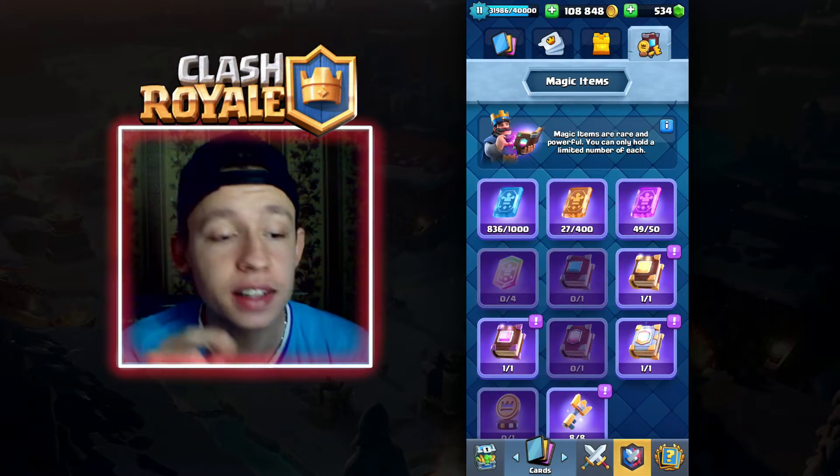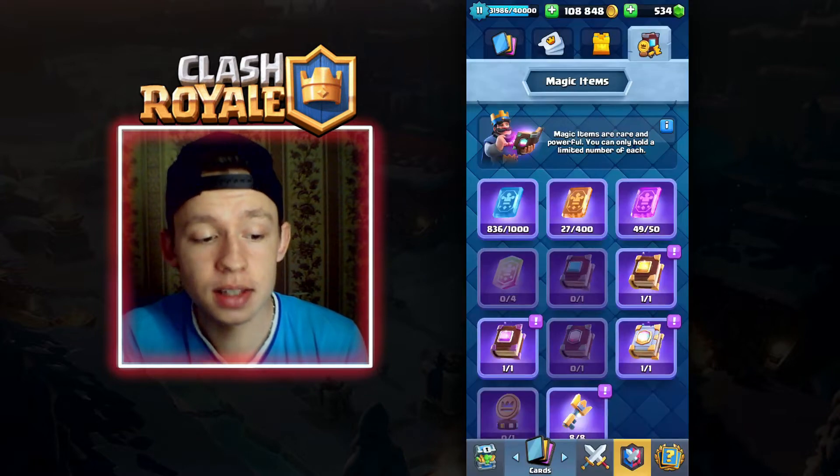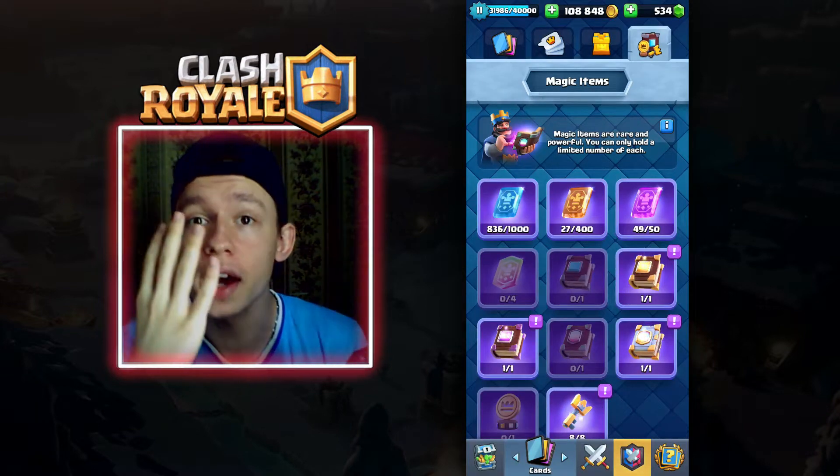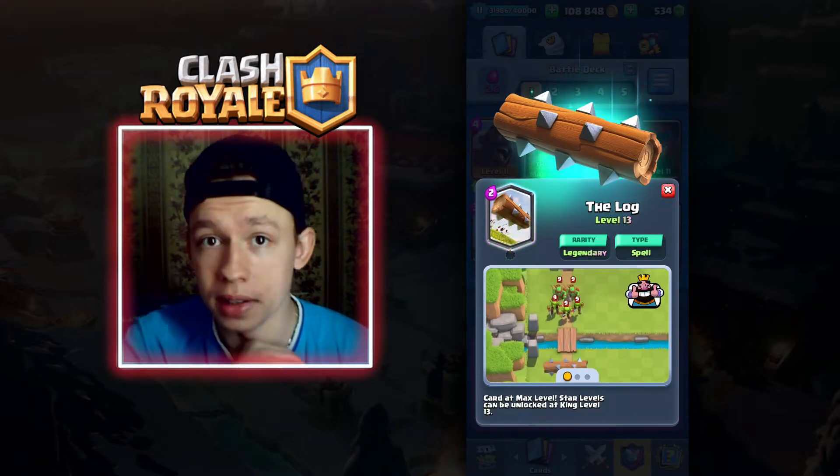Basically all the wildcards that you get — wild common cards, wild rare cards, wild epic cards, and wild legendary cards — you only need to use them on the four cards that you chose. It's much easier to max out one card at a time than all of them simultaneously.